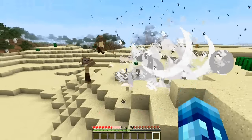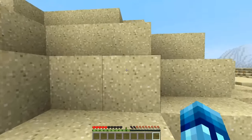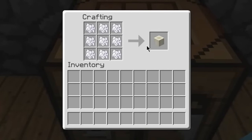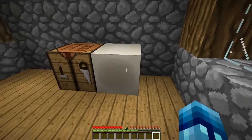A new auto-jump toggle has been added which automatically makes the player jump when running towards a one-block-tall obstacle. Bone blocks have also been added, which are crafted by filling a three-by-three square with bone meal in a crafting table.